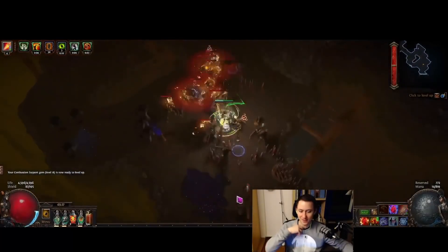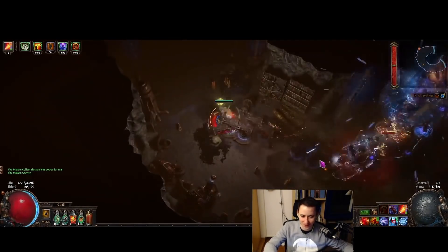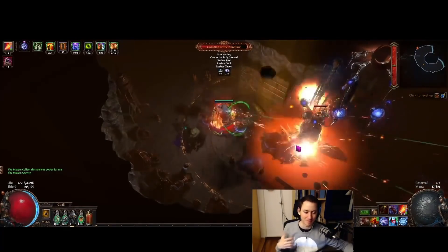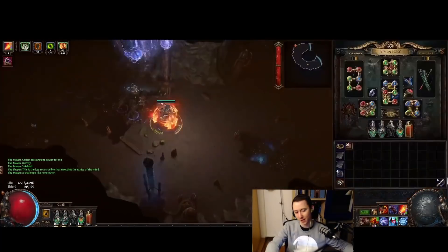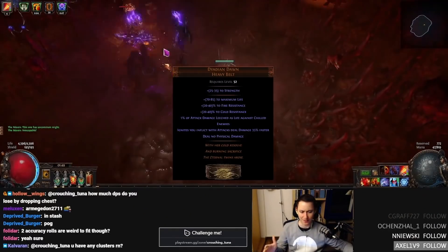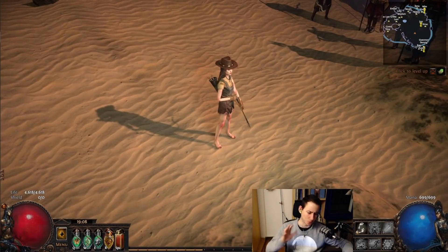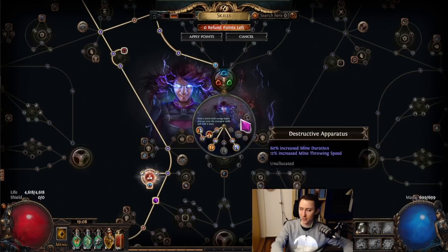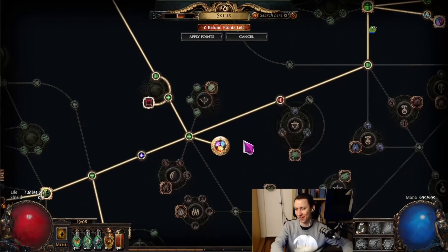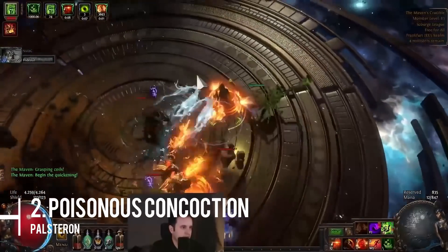Crouching Tuna has a history of really good, informative material on YouTube, and this seems to be a recurring trend when you search for Explosive Arrow. The POB looks rock solid, the gearing is pretty cheap — it's using a Storm Cloud, which is just bizarre. Everything in the tree looks pretty reasonable. Based on everyone streaming it, this looks like a solid league starter for 3.17.